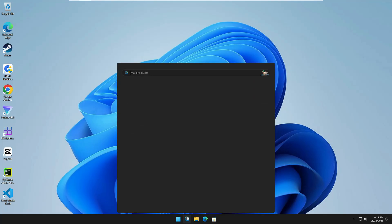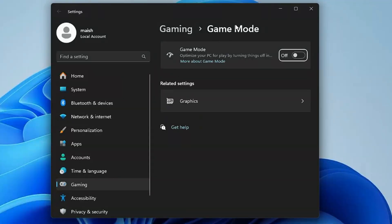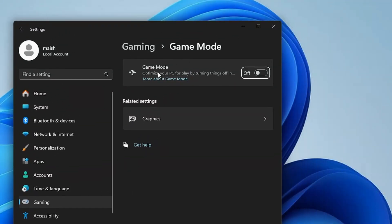To enable it, click on your Windows search, type 'game mode', then from the suggestions click on Game Mode Settings. You will find the Game Mode option that says 'Optimize your PC for play by turning things off in the background.' Simply enable this option.